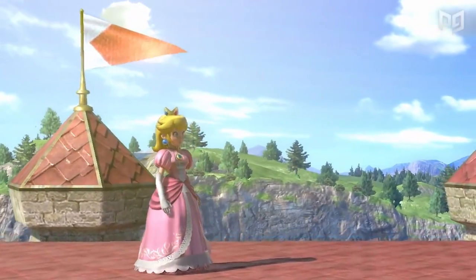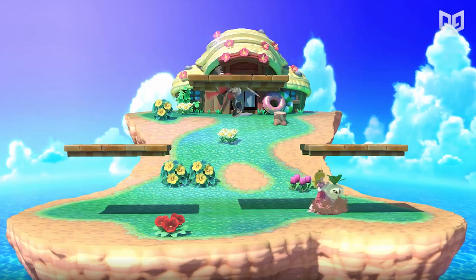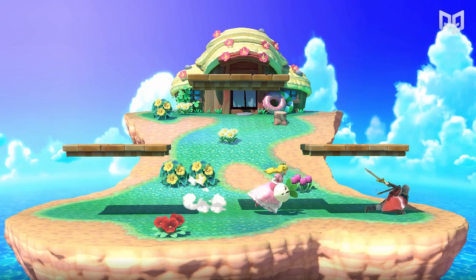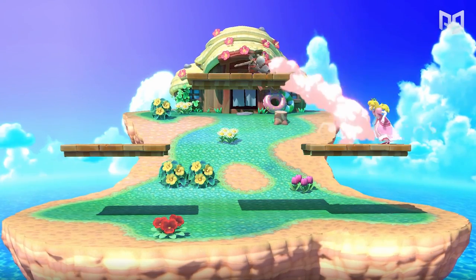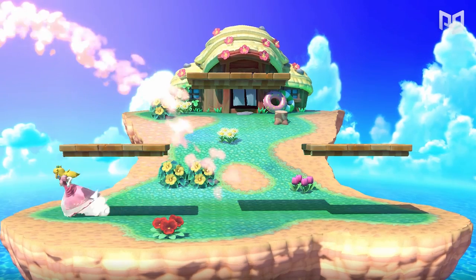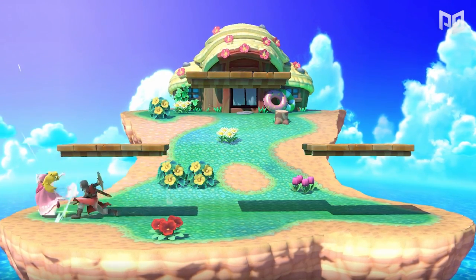Unique to Peach and Daisy, this princess can float for almost 5 seconds if you press and hold the jump button. While floating, you have pretty open movement options, making it perfect for approaching enemies or getting back onto the stage. But the float's most useful function is its ability to quicken your attacks and set opponents up for follow-up combos, which we'll discuss in a later video.